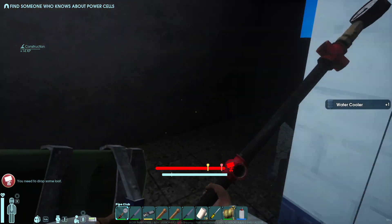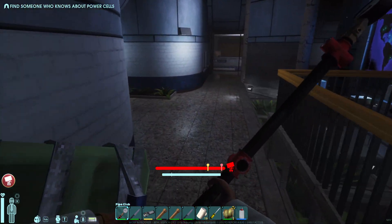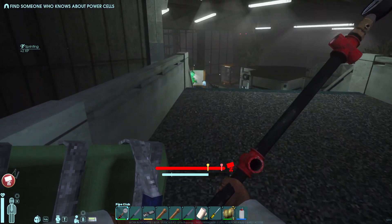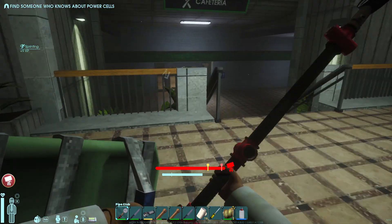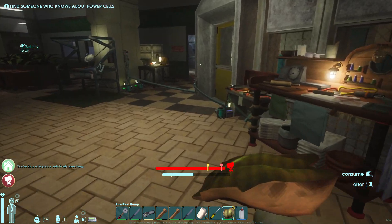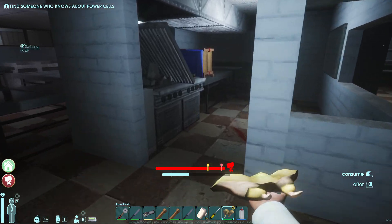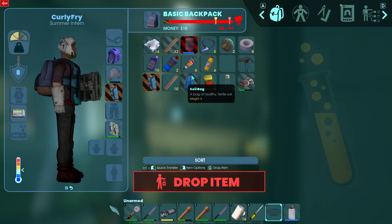As you can see, these areas all join up - that's the swimming pool over there, this is the office. These places will all connect quite a bit over time. Let's throw this on here and get cooking. Water cooler.